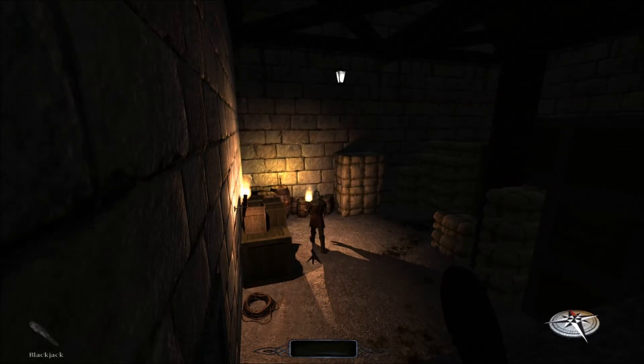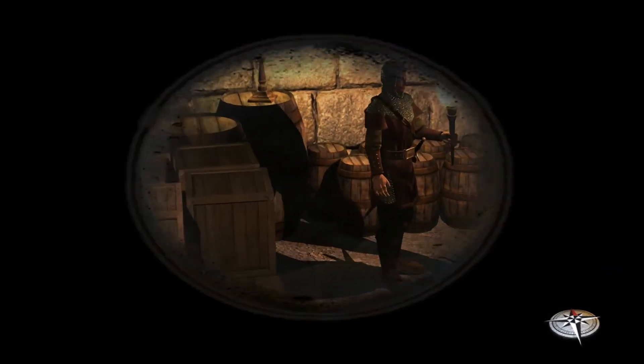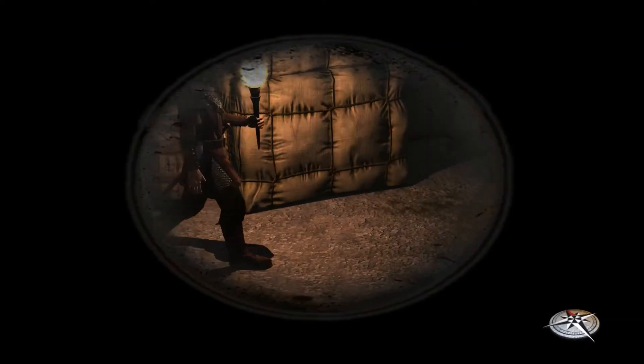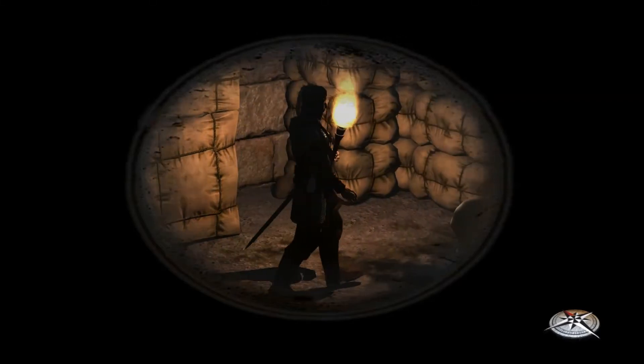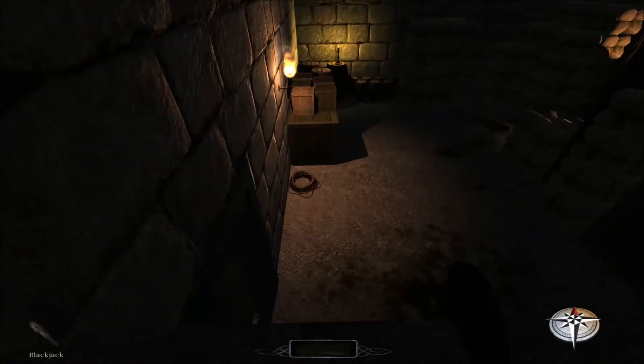This guy actually has a money pouch on his belt. I don't know if you can see it from there — you can see a little purple thing right behind his arm. There it is, see that? I'm probably just going to get it on my way out.